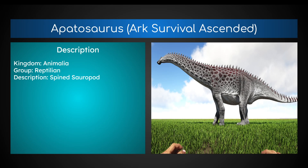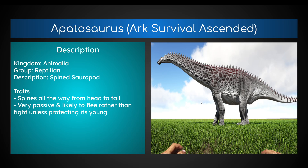The Apatosaurus from the Additional Creatures mod in Ark Survival Ascended. Description: Kingdom Animalia, because it's an animal. Group Reptilia, because it's a lizard — dinos are lizards. Description is a spined sauropod. As you can see, it has spines running down its head all the way down to its tail. Additional traits include spines all the way down to the head and tail. Very passive and likely to flee rather than fight unless protecting its young, so it's very protectionist — it'll protect itself, but if its young gets attacked it will fight and defend them. So very motherly.